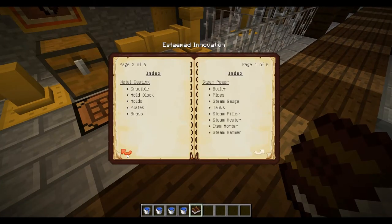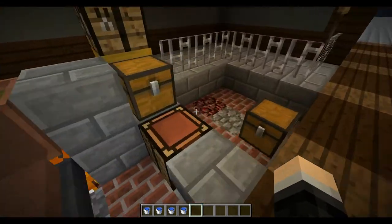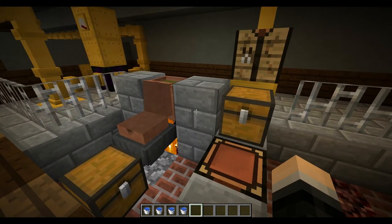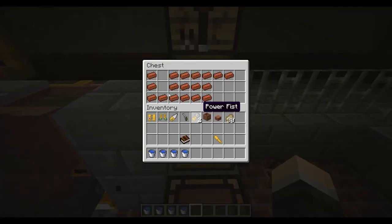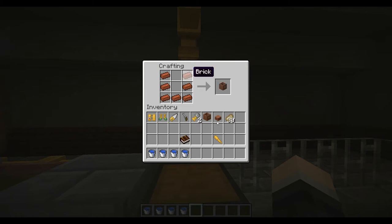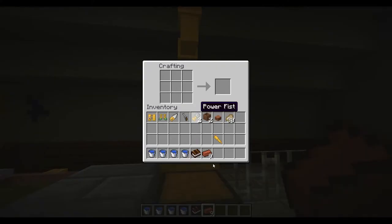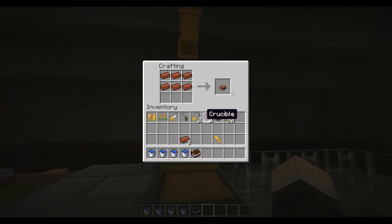Here we have a molding station — this is the standard, very compact station and it only does one mold. The things you'll need to craft are crucibles, molds, and molding templates. With some bricks you can craft a crucible. Using just the top six slots you get a mold block, and with two arranged like this you get a blank mold.